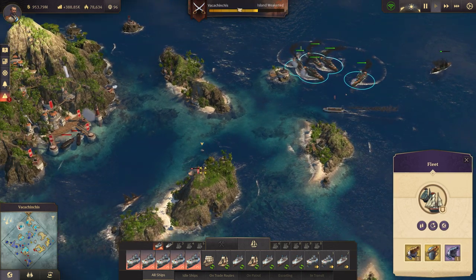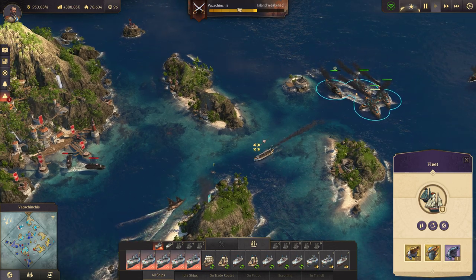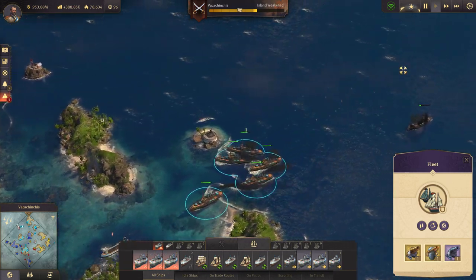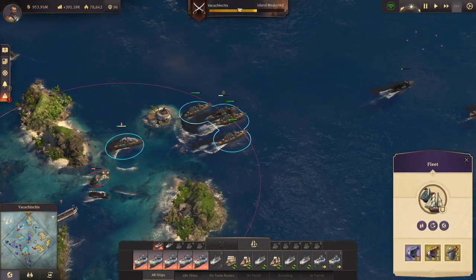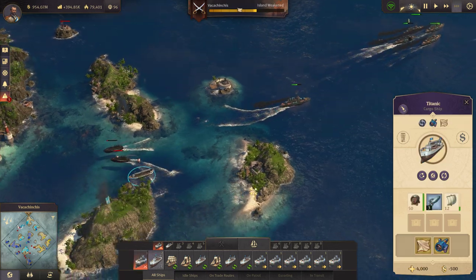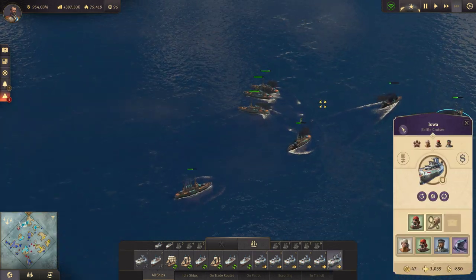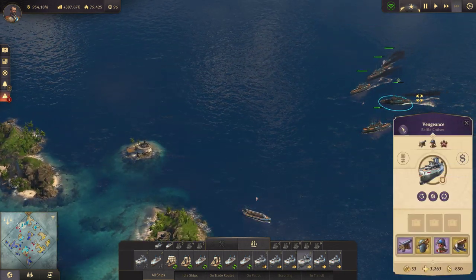They're going to be super slow because they're so damaged right now. I love my cargo ships just running in there like 'whatevs, not a big deal.' Let's pull everybody out again. I love that they keep attacking. Should pick up some sails. These guys are slowly making their way back up and they do self-heal a little bit as well, so that helps.